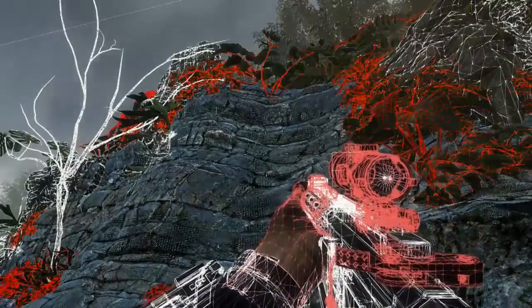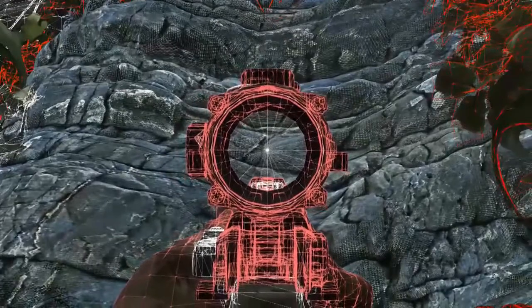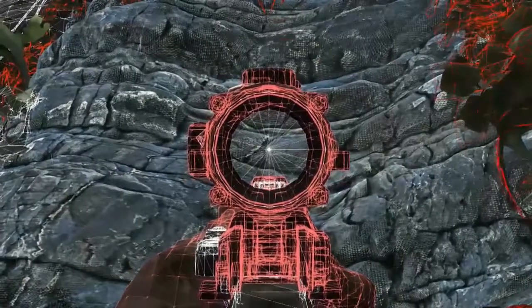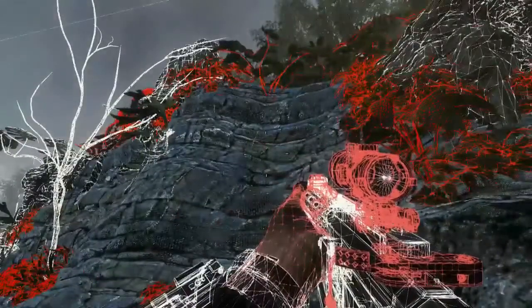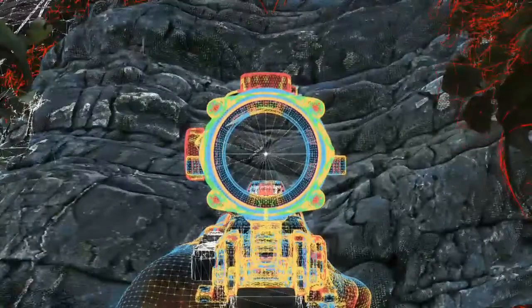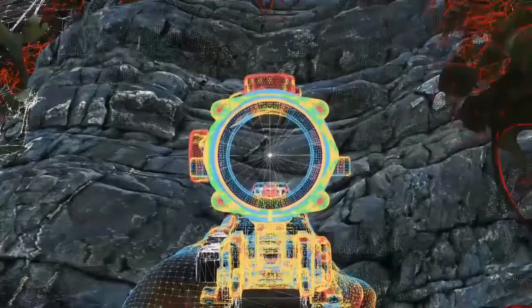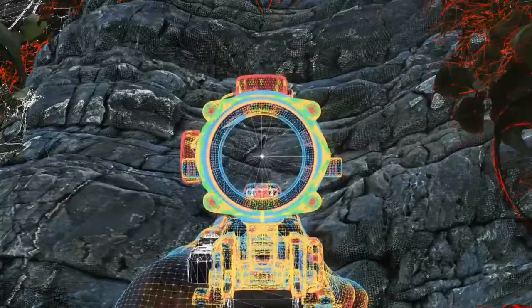As we look down the sight with Sub-D turned off, you can see how the edges are jagged because of the normal poly count. Now with Sub-D turned on, you can see that the poly count has been increased exponentially. What's amazing about Sub-D is that it will continue to subdivide in real-time as you get closer to objects, so no matter how close you get, nothing will break down.